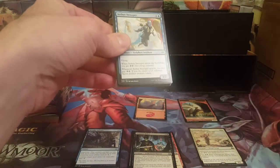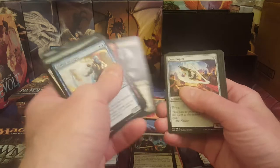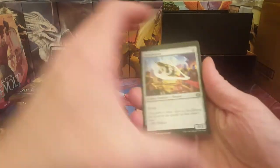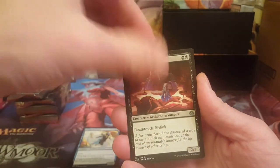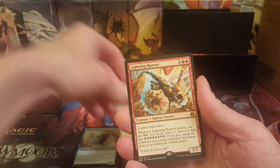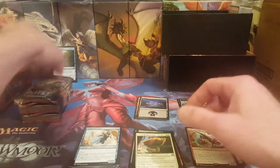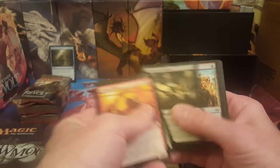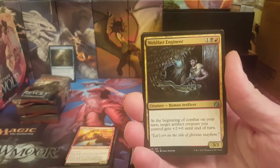Fatal Push is a good uncommon. You can get Tezzeret or Ajani, they're a couple dollars. Actually, both of the planeswalker deck planeswalkers are a better value than the ones out of the boxes. Ornithopter, Gifted Aetherborn, Aerial Modification, and the rare is Lightning Runner — a mythic. Not the best one, probably a couple cents, not even a dollar. It's rotated out of standard so can't expect it to hold value forever.